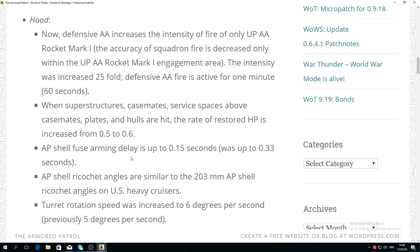The AP shell fuse arming delay is now 0.15 seconds — it was previously 0.33 — which basically means the AP shells of the HMS Hood arm a whole lot faster, so they will detonate almost double as fast as before. This patch goes live tomorrow, the 5th of May.